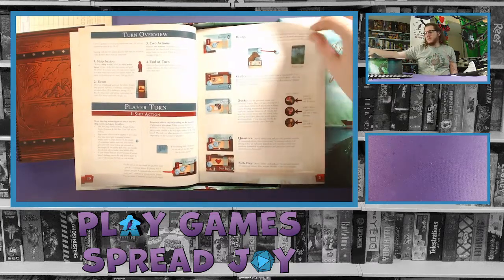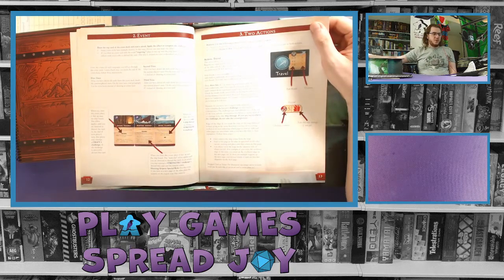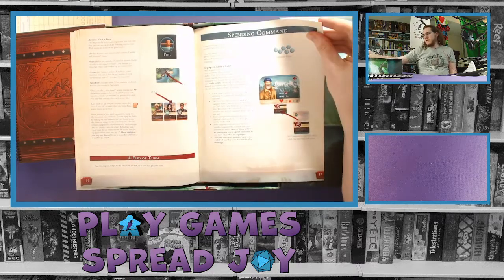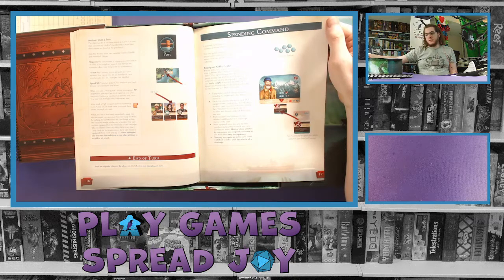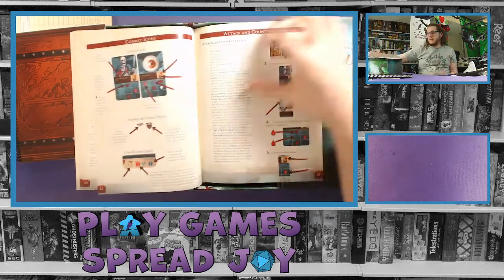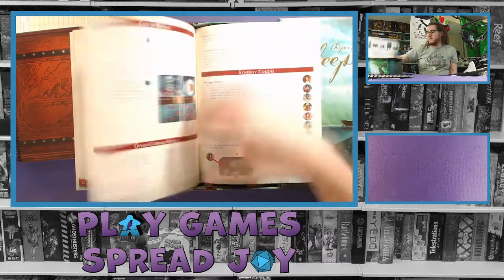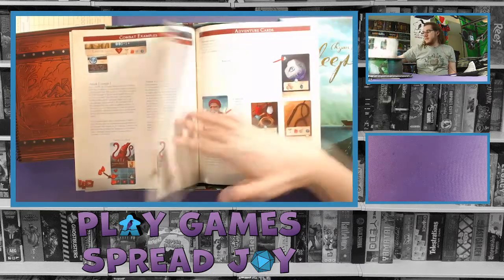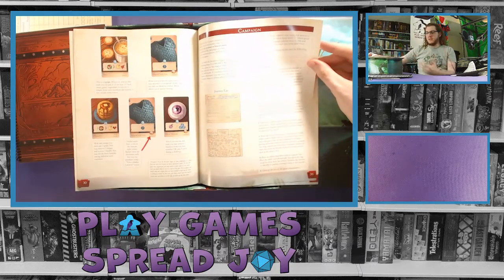The rulebook covers turn overviews — there are multiple steps for your turn. This is a co-op game, so even though one player may be taking the turn, you can all discuss what you want to do together, though ultimately it's that player's decision. Don't quarterback it — you're sailing on the same ship so of course you want to make decisions that help each other. It covers challenges and combat, which are pretty key in this game, along with tokens, other general combat rules, examples, and clarifications. It also talks about how the campaign works and how to use the journey log.